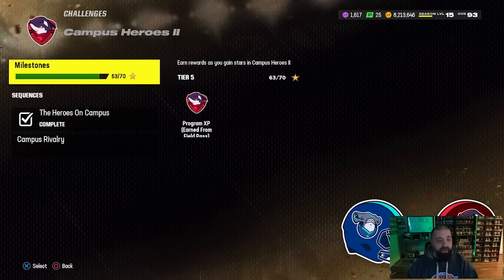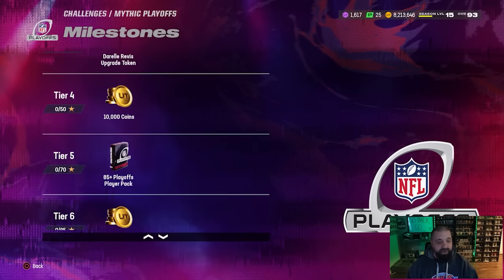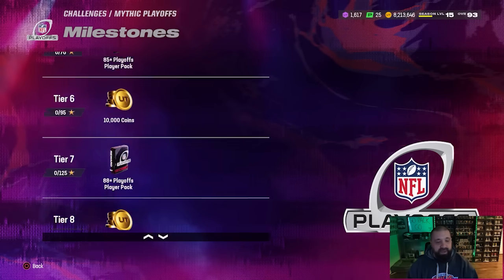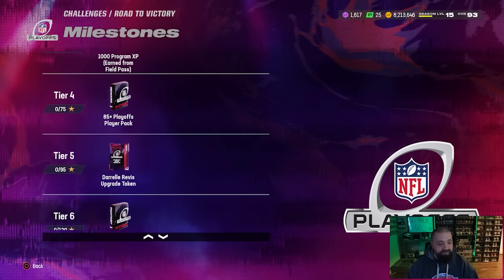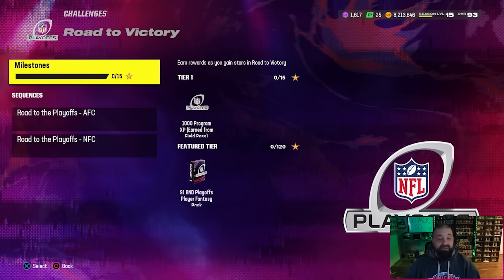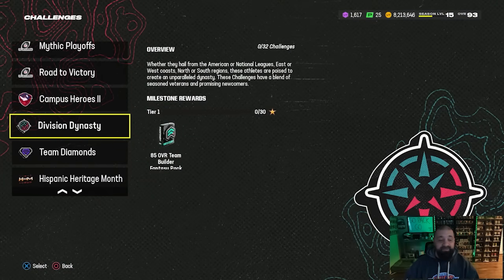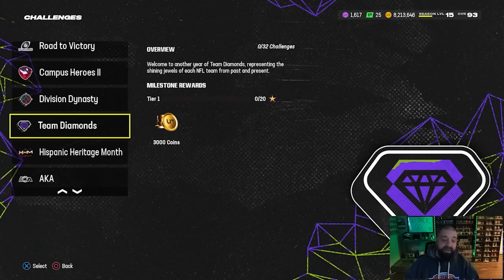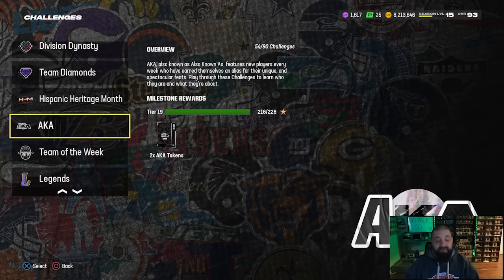Going back to the Playoff Field Pass and upgrading Darrelle Revis, there are two different sections of solo challenges. In the Mythic Playoff section, the milestone rewards at tier 3 give you 35 stars and a Revis upgrade token, plus coin and pack rewards. In the Road to Victory section, there's another Revis token at tier 5 - not achievable yet, you have to wait for Part 2 of the promo on Thursday. You also get a 91 overall BND Player Fantasy Pack from the playoff promo, also coming Thursday. We can also quickly note free 85 and 88 overall cards from the Division Dynasty solos and a free non-BND 88 from Team Diamonds solos.